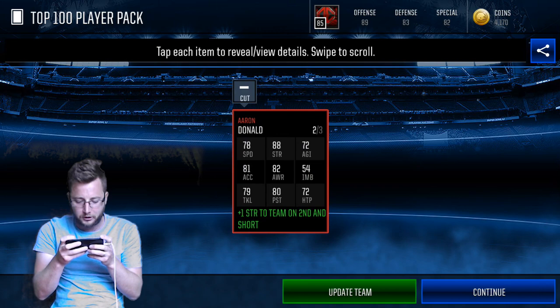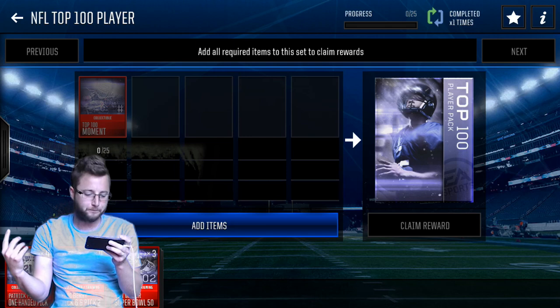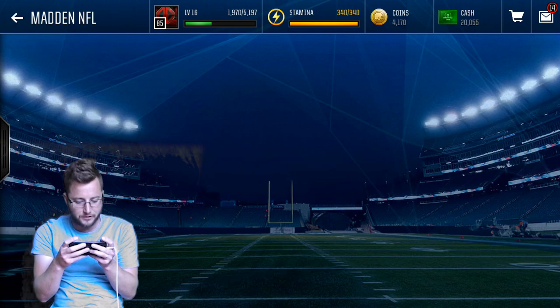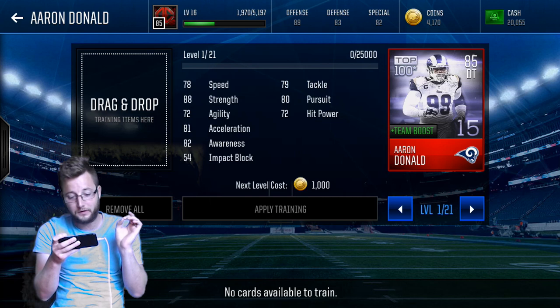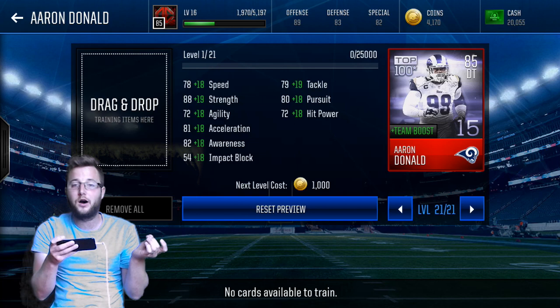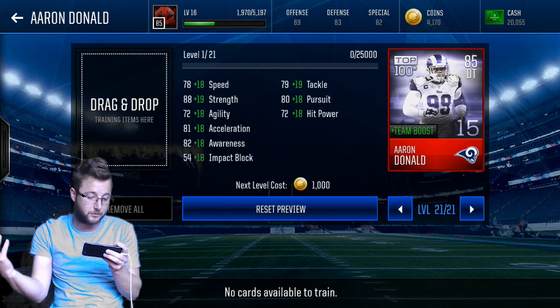Look at those stats — 88 strength, 81 acceleration. I already have 11, we should do another. What's more important is to look at how high they can go. It's great with his base stats, but you've got to find out how high he goes. First of all, 21 levels — that's pretty beastly. Look at those final stats and how high you can boost that. Almost 100 speed — basically like two off of 100 speed. Insane strength. This top 100 Aaron Donald card is going to be pretty nice.